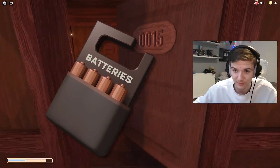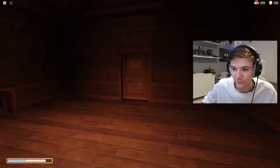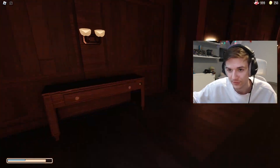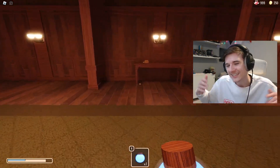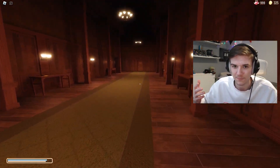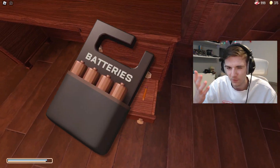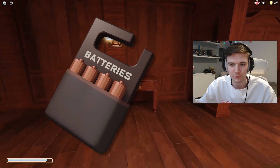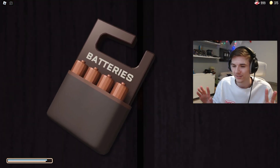Next we have the battery pack, shown in the latest teaser trailer for Floor 2. I'm guessing the battery pack will be used to store batteries which you can use for your flashlight. So if you come across more batteries — currently in the game you just can't pick them up — but if you have a battery pack, you can probably carry up to four or five batteries at once, which will just auto reload into the flashlight. That's what I'm guessing at least.